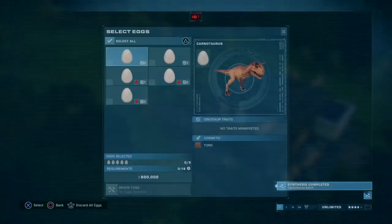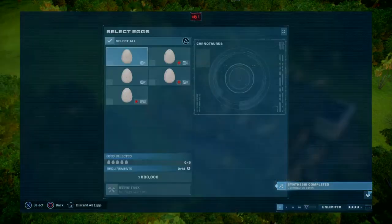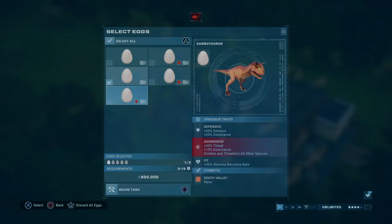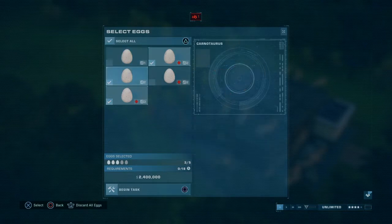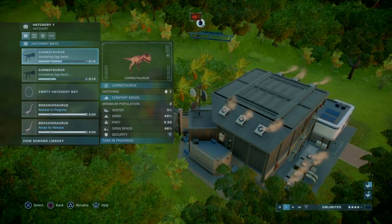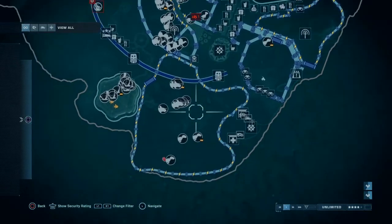We'll have one Toro, which we'll make aggressive because that was one thing mentioned about him in the show. Let's go for an aggressive gang of Carnos — five should be good, five's a safe number. Nothing goes wrong with that many of them. Now, how are you guys? You guys are happy? You're missing prey and water.